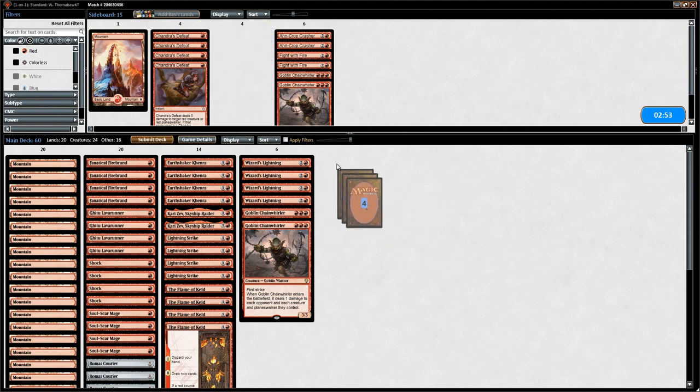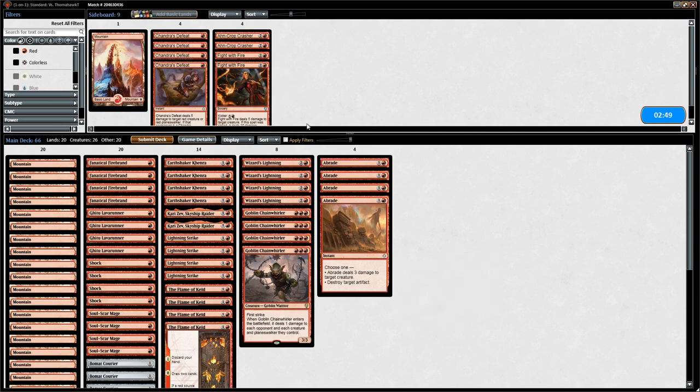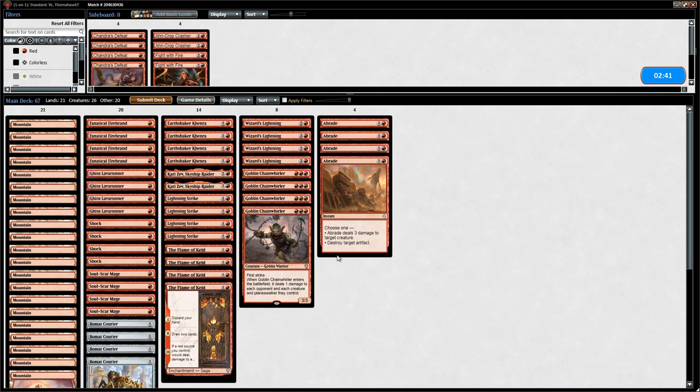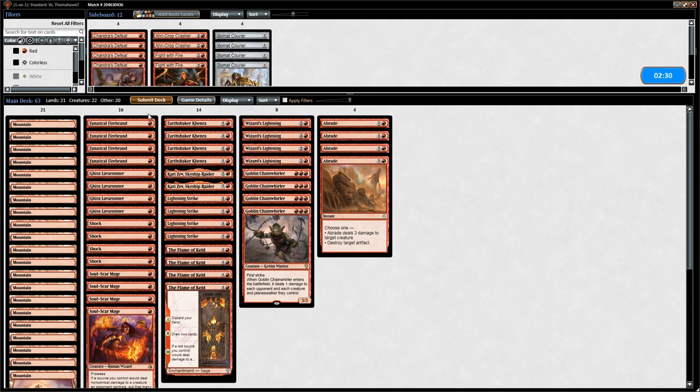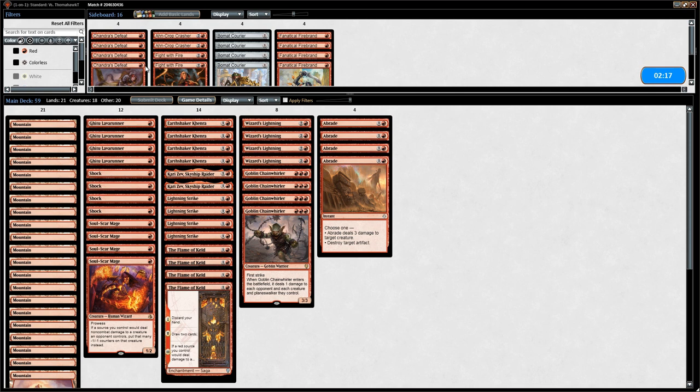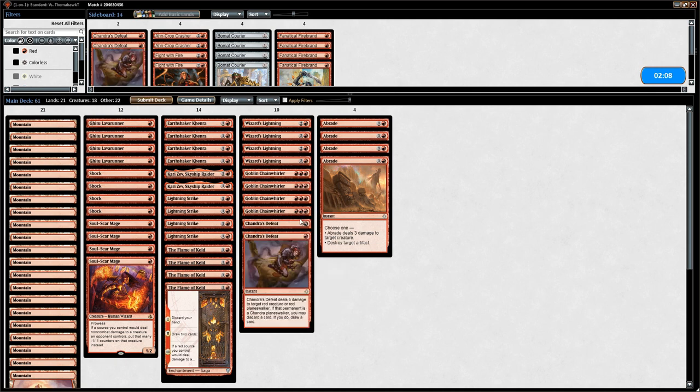Sideboarding against mono-red Goblin Gift: we like Abrade, and we like Chainwirler since the opponent appeared to have lots of one-toughness creatures — we'll bring in an extra mountain for consistency. One-toughness creatures like Beaumont Courier are a liability in this matchup. Fanatical Firebrand also isn't at its best, so we can cut three copies there. Chandra's Defeat is worth bringing in mainly to kill opposing Chainwirlers — two copies is probably enough.